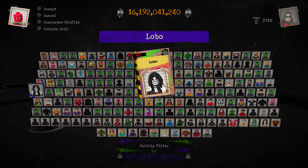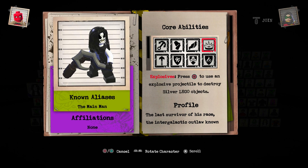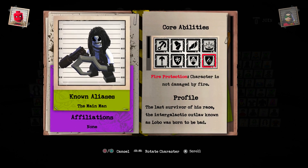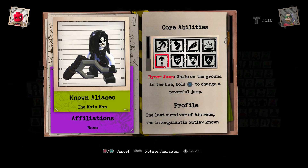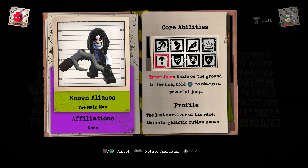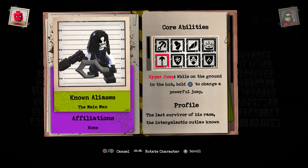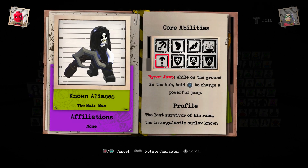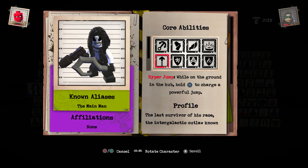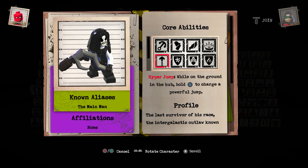Next we have Lobo — I forgot to read it to you guys. This is going to be really awesome. If you guys don't know much about Lobo, he does have a daughter — you guys can look that up. He has quite a few great abilities. 'The Main Man' is what it says on his back. I know a bit about this character — basically he's banished from both heaven and hell. They can't enter any of those — he's so bad neither wants him.